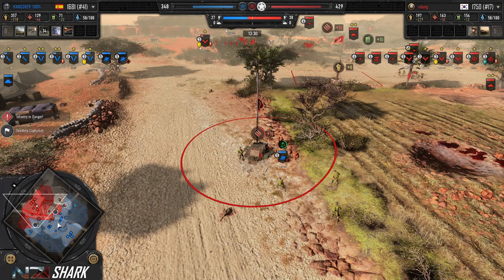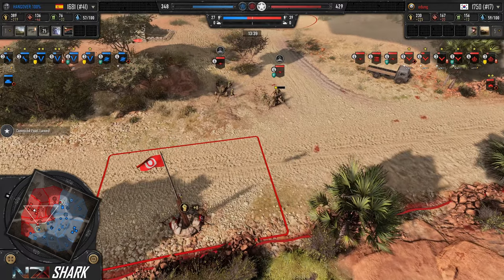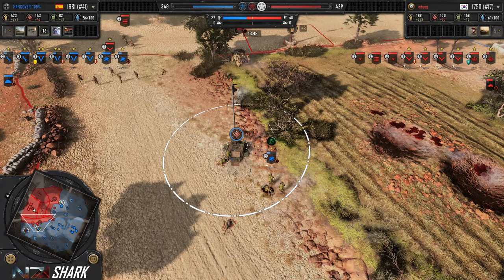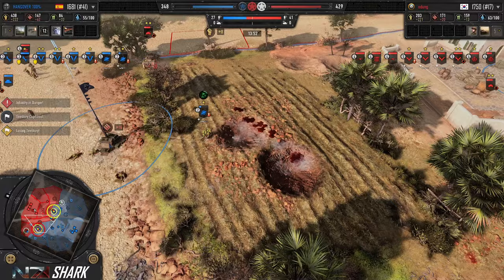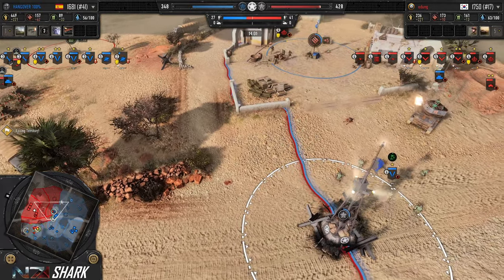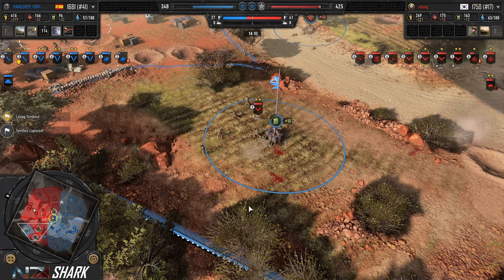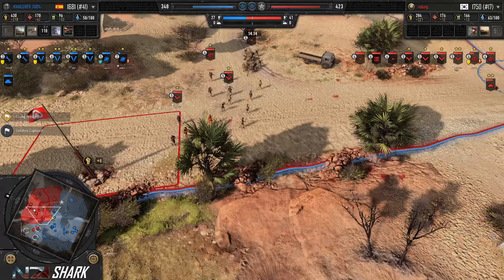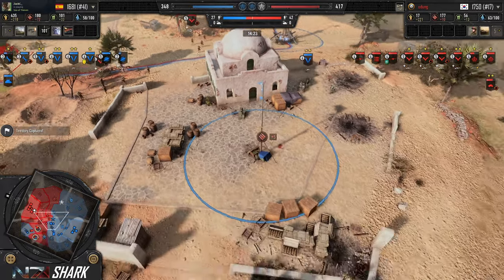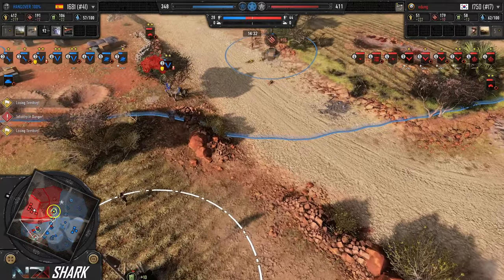Jaegers forced off the infantry section, so Hangover is converting the Werbel's arrival into fair map control. Second AT gun hits the field for Odong. He's got them platoon'd up together in the center, which makes sense. Jaegers taking a lot of damage from the Humber. Infantry section and Vickers coming out — they retreat, but the Humber chases and manages to get away. Sappers in the center but two AT guns. The Werbel doesn't want to pursue too much. The AT guns don't really react — instead, Odong is micro-ing on the flank trying to regain control of his fuel.